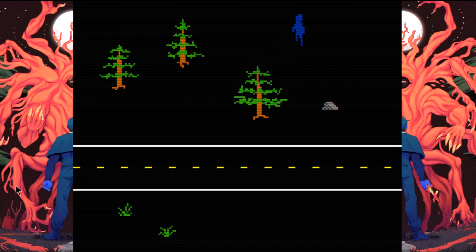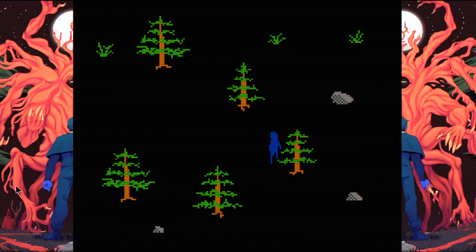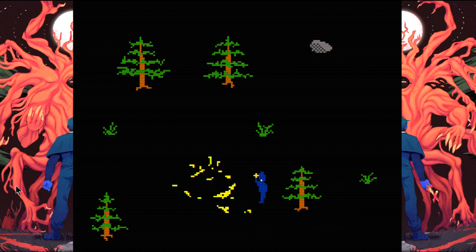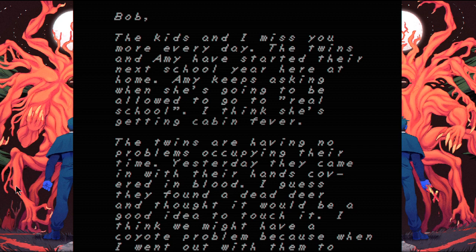I don't think there's a rhyme or reason to when or where that enemy comes out. I've got some bones. One of the few drawbacks to this game is a whole lot of reading — it's almost like Planescape Torment. Freaking awesome game, but it's basically a glorified visual novel. Kind of the same thing here. The twins found a dead deer and thought it would be a good idea to touch it. There's a coyote problem too.